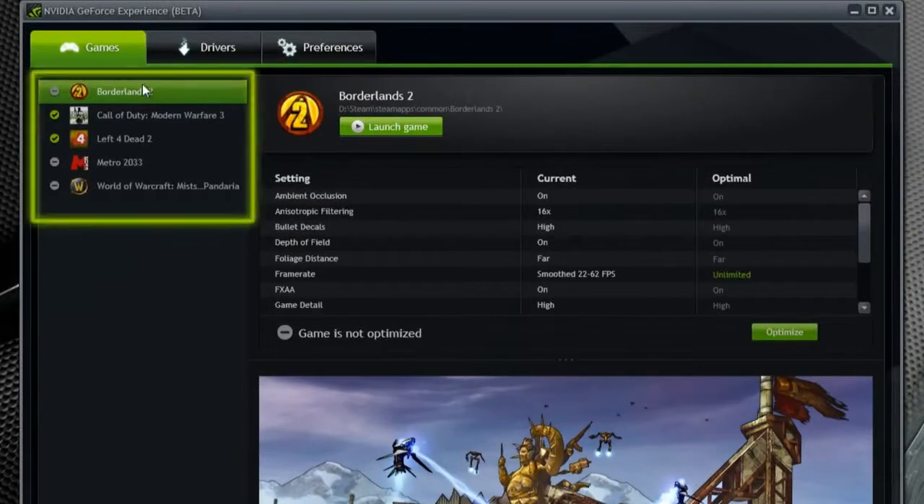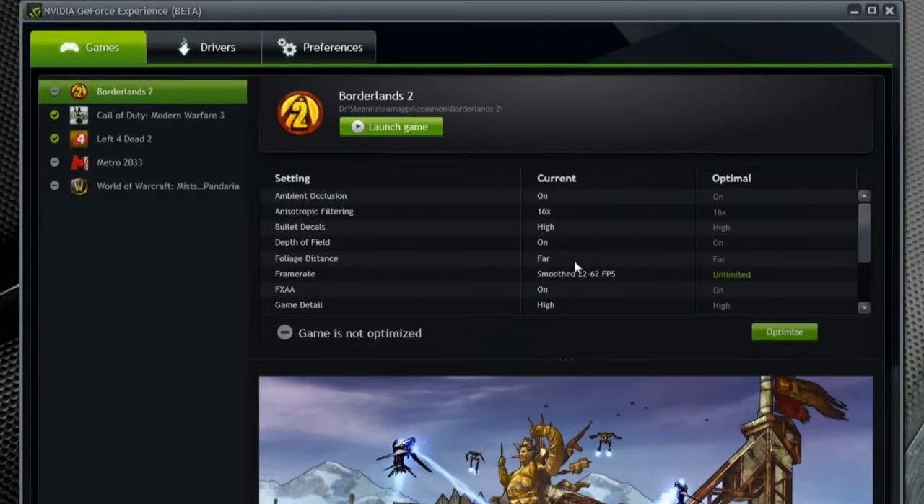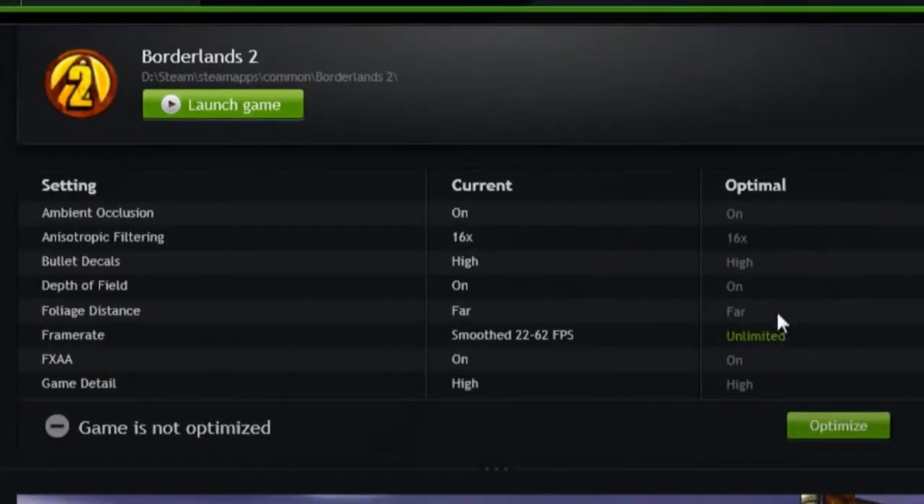On the left hand side is a list of all the games that we detected on your PC. On the right hand side you'll see a nice new interface for each game, showing you all of the game settings, the current settings, and the optimal settings — this is really how we're going to set the game to be optimal.